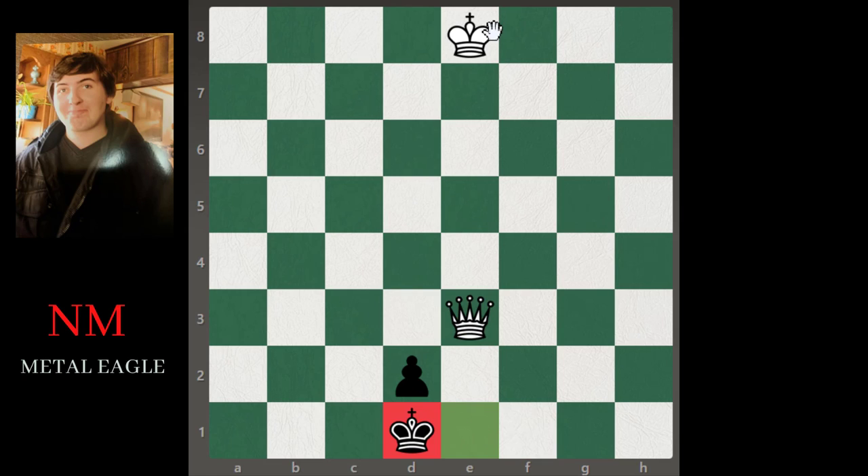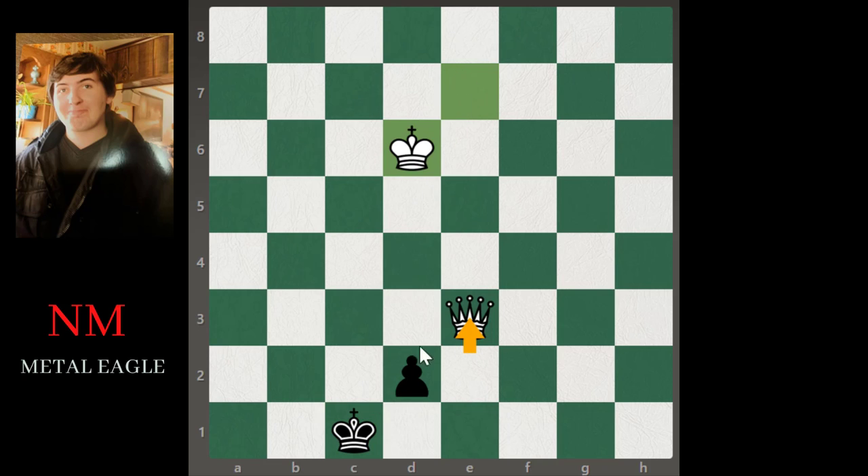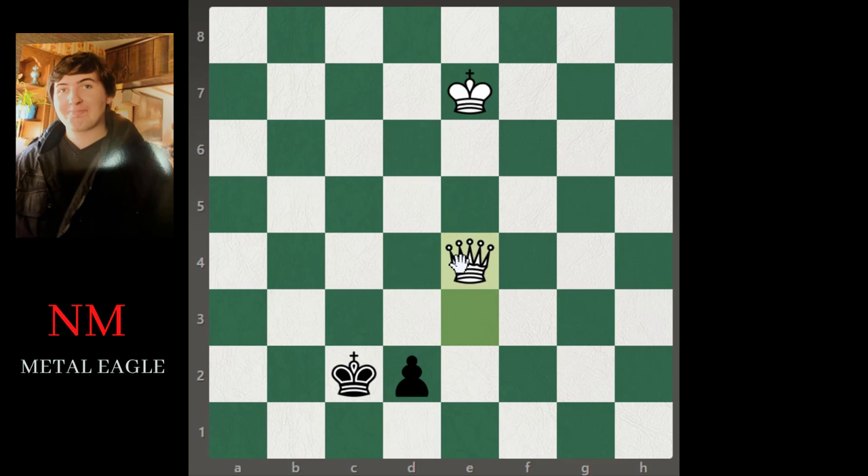We've achieved our goal — the king is now in front of the pawn. We bring our king to e7, d7, or f7 — it doesn't matter, the king is closer to the pawn. If they go king c2 we move the king again due to the pin on the pawn on d2. Now we play queen e4 — the symmetrical method.